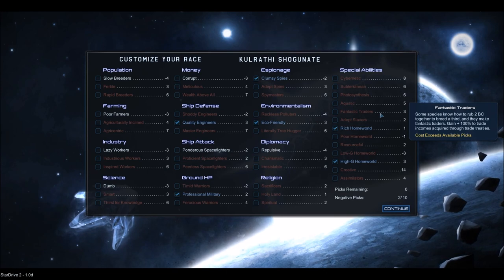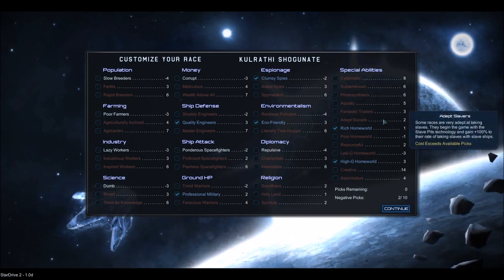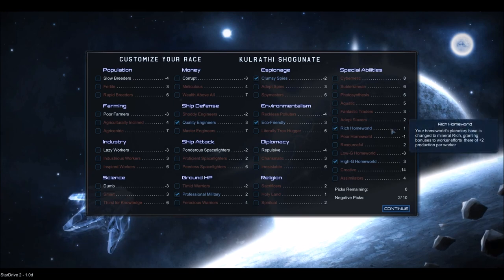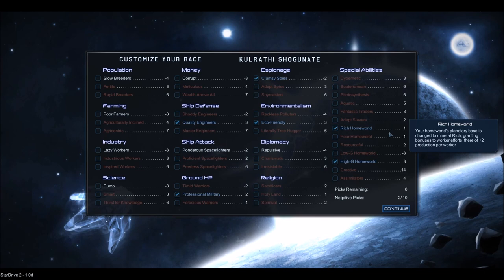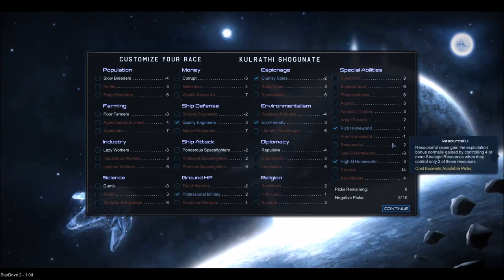Fantastic traders — when you trade with other races, you get bonus money. That's pretty nice. Slavers — I haven't actually used slavers yet, so I'm not exactly sure what that does. Rich homeworld basically increases the amount of production you get on your starting homeworld, which is pretty nice, but usually I make my starting homeworld a food planet anyway. Poor homeworld is obviously the opposite.